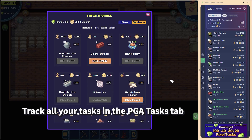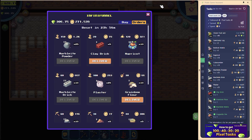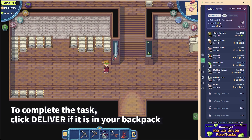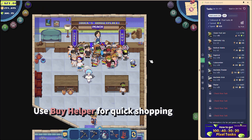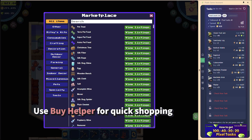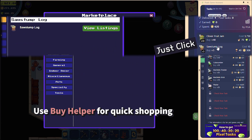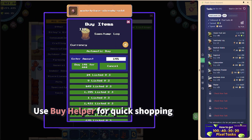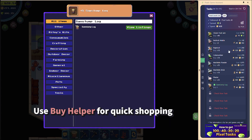In the PGA tasks tab, keep track of all your tasks. If you have the required items in your backpack, you can complete the task by clicking 'Deliver.' If you need to buy items from the marketplace — either because you can't craft them yet or because the profit from selling is higher than the purchase price — use the Buy Helper feature by clicking on an item in the task tab.